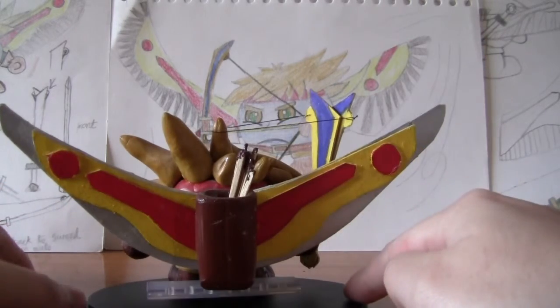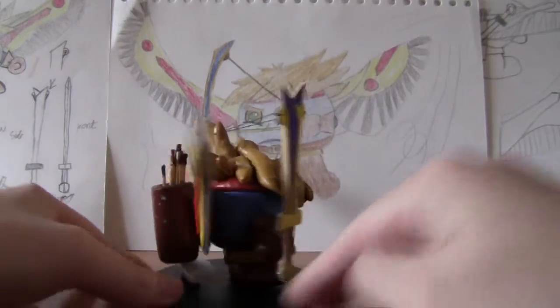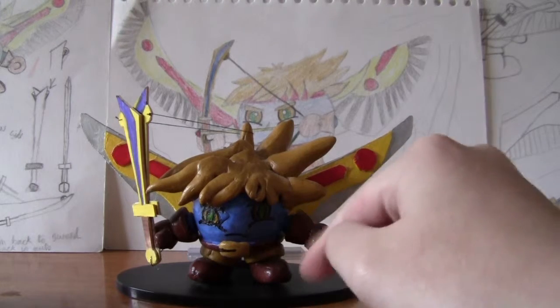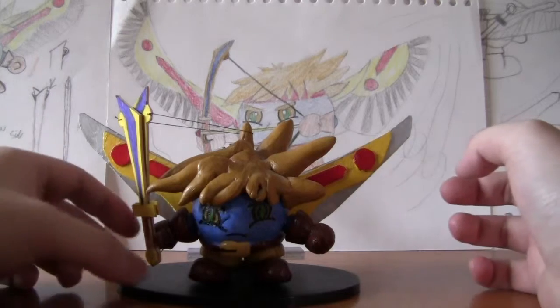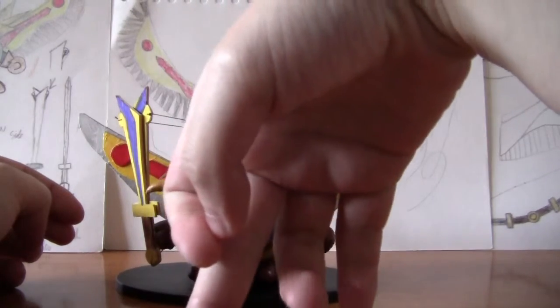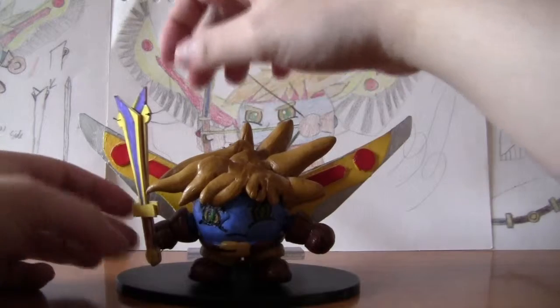Then I painted with acrylic paints — yes, again the whole model is painted with acrylic paints, except for the eyes. I used letter-set pen sets to draw in the eyes. The sword as well: I was originally going to make it out of blue tack but for the same reason it would probably flop over. I also wanted it to actually be able to move.